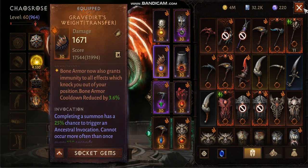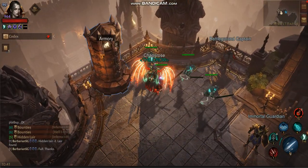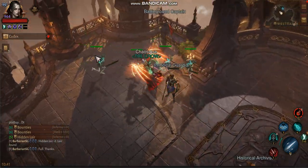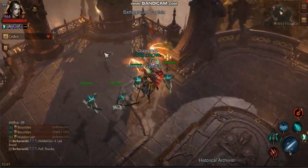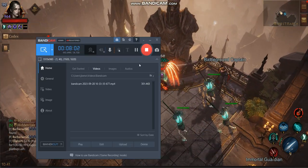Mainly because you're not going to be using Gravedirt's Weight, which is really important in my opinion — especially now with how important tankiness is in this game. That's for the high-reso builds. I'm going to do a separate video for the mid-reso and low-reso Necromancer build. That's it.